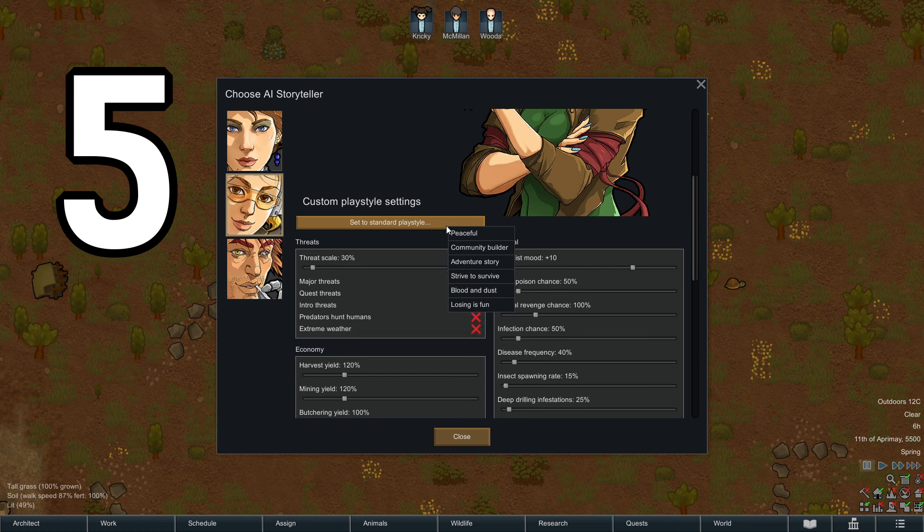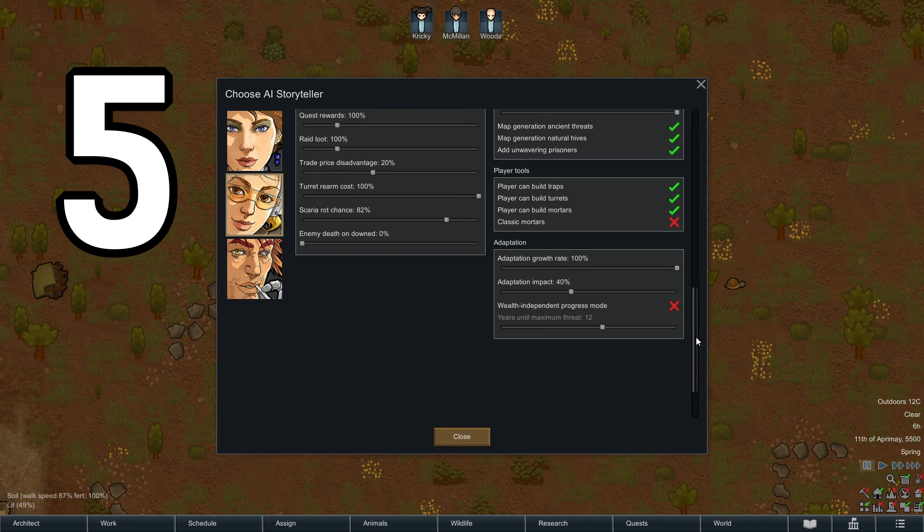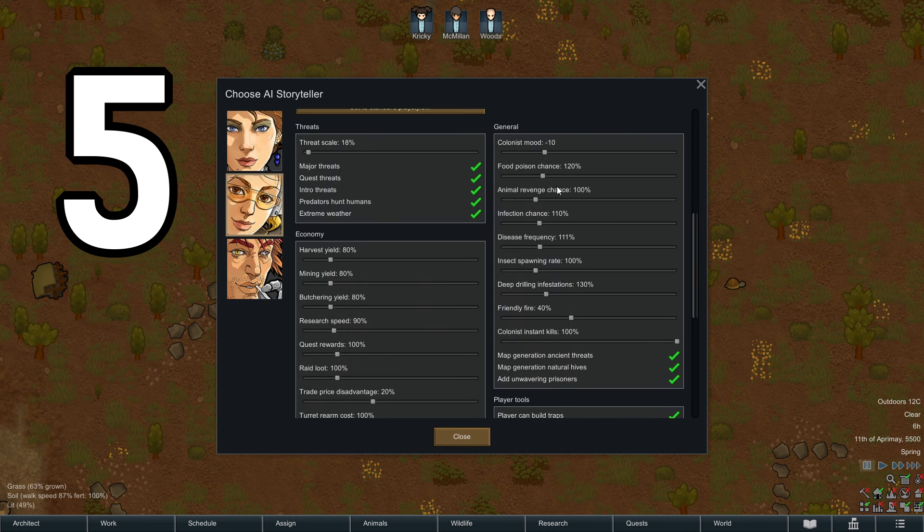Take your best guess at what is fun for you and then feel free to change things anytime mid-game. Want a difficult management game but not crazy hard combat? Custom — set the standard playstyle, losing is fun, then take the threat scale slider and drop it down. Notably, some enemies die mysteriously when they fall over — turn that setting off by dropping enemy death on down all the way to zero.